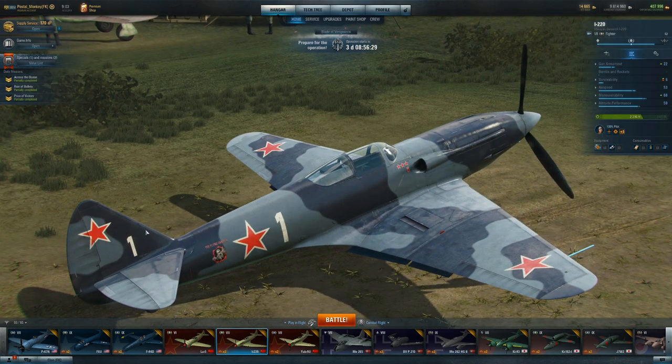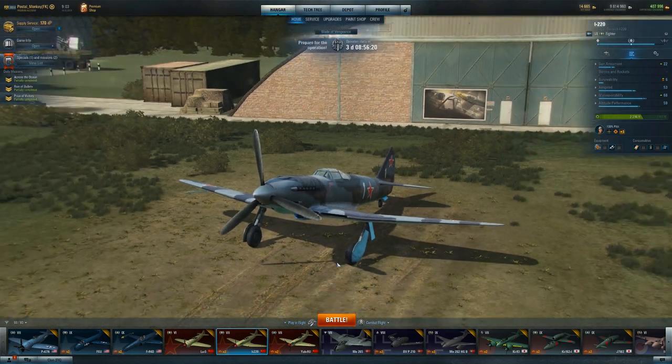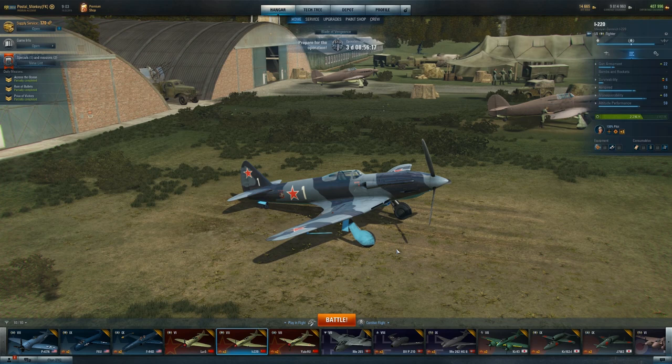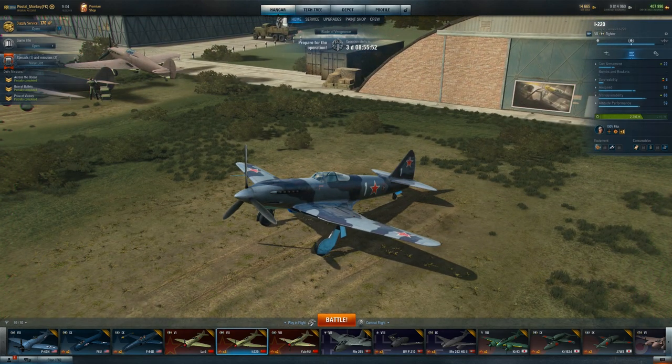There's the I-220. So I did some more research on this and it was definitely based on the MiG-3, but the actual build was completely different. The front part was built out of metal and the back part was built out of wood. It was built to be a high-altitude fighter — even higher than the BF-109s, because the MiG-3s being used at the beginning of the war just were not cutting it and did not have the maneuverability.